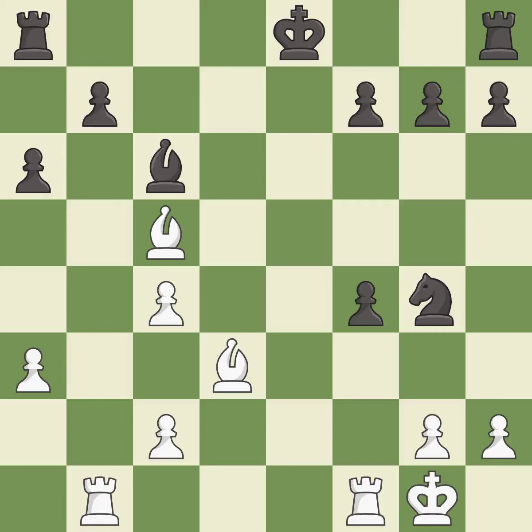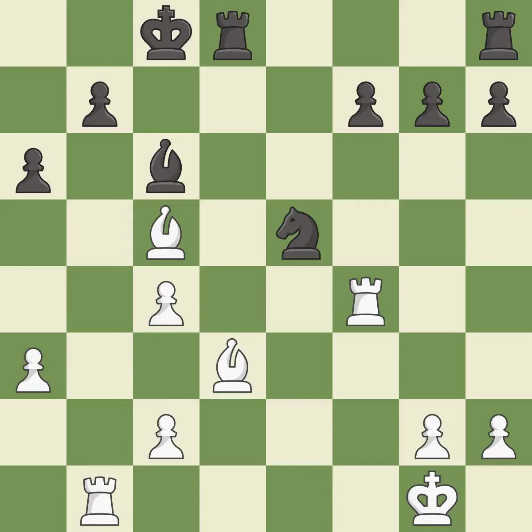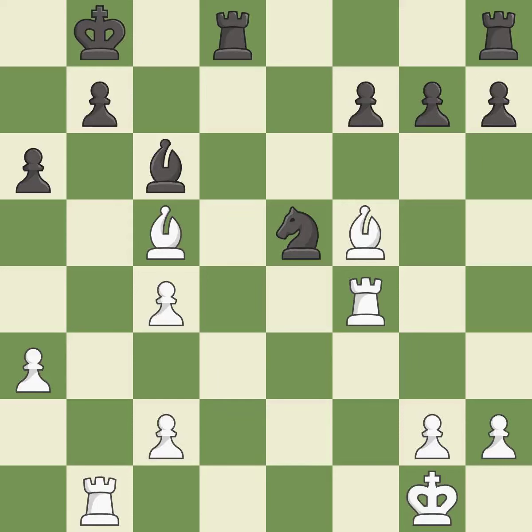This threatens to win a pawn — it is a great move. This mobilizes the knight, allowing it to control more of the board — it is excellent. That pawn was free for the taking — it is excellent. This takes an open file, a common method for activating a rook — it is best. This move puts the bishop on a safer square — it is good. This evades the check from the bishop.